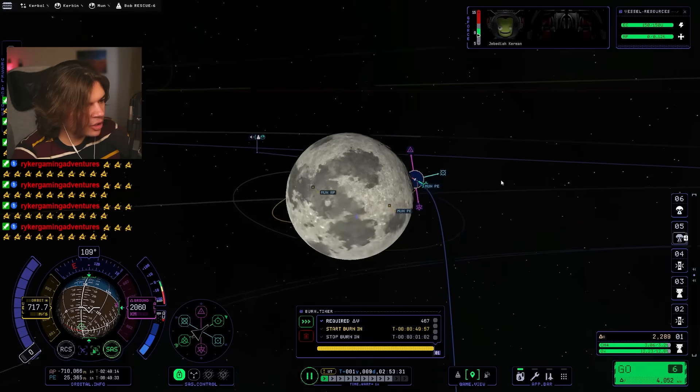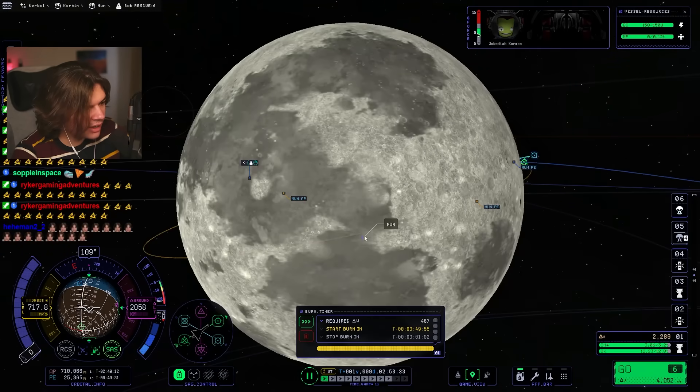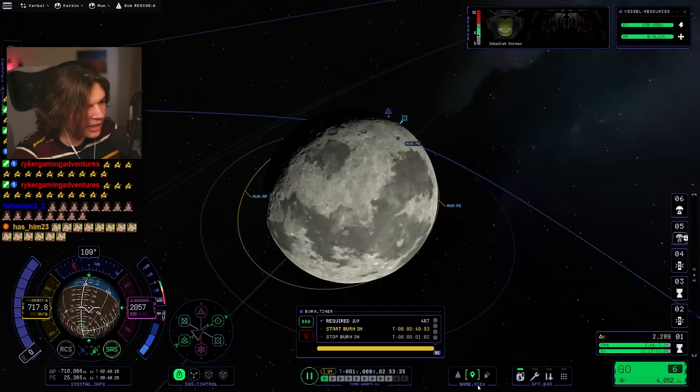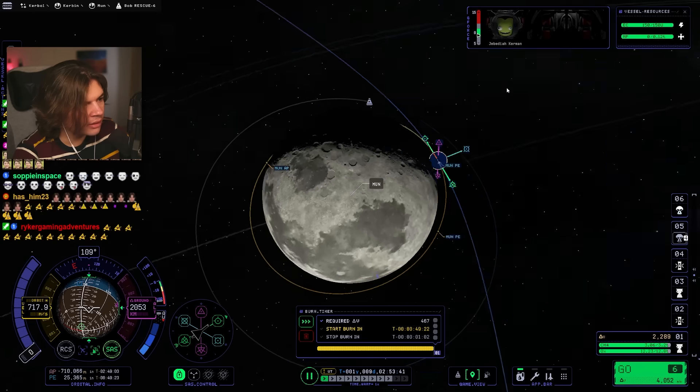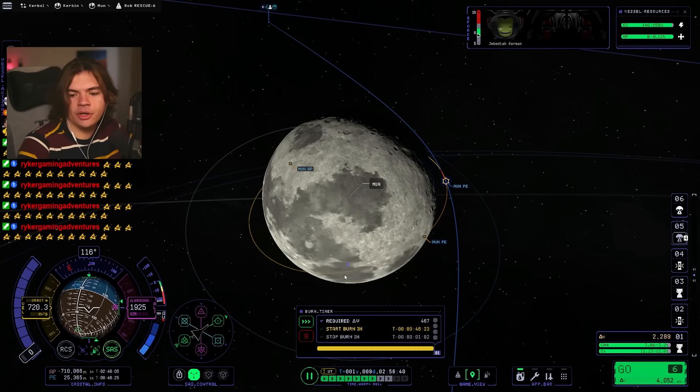We need to make sure — okay, Bob is right there, you can see the icon. That's a pretty good orbit to save him from, except it's really low, which is scaring me a little bit. That should work. Let's work to that maneuver.